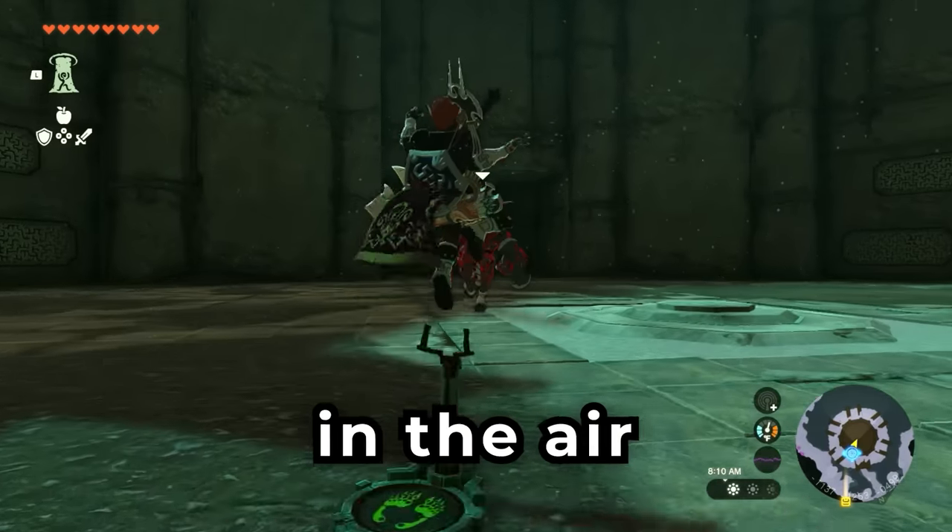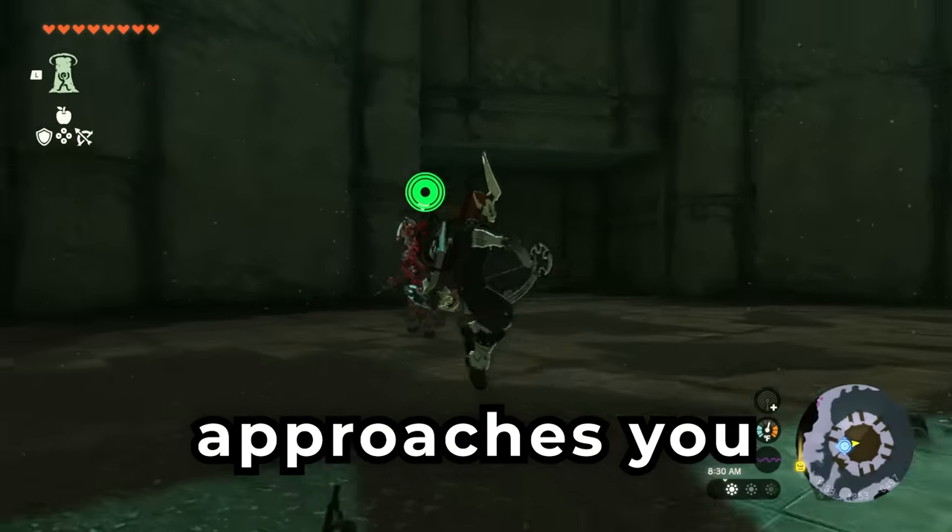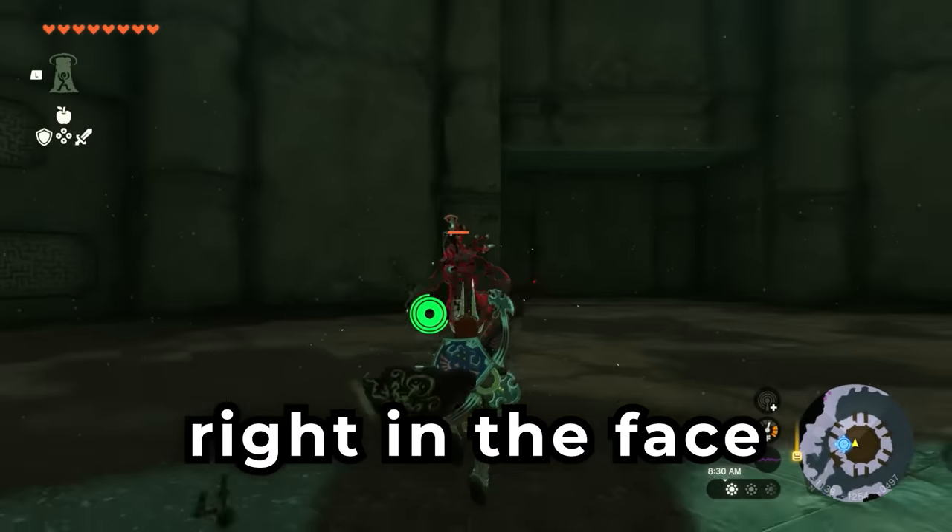Did you know that this steering stick can launch you in the air so that you can get arrow time? This is extremely useful when a Lynel approaches you and you can shoot the Lynel right in the face to knock it down.